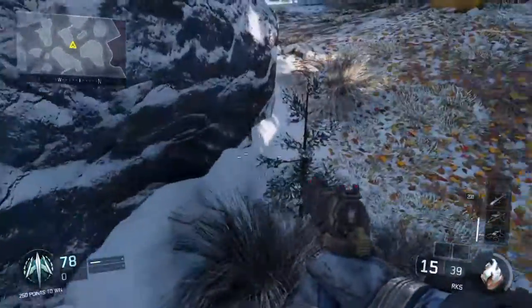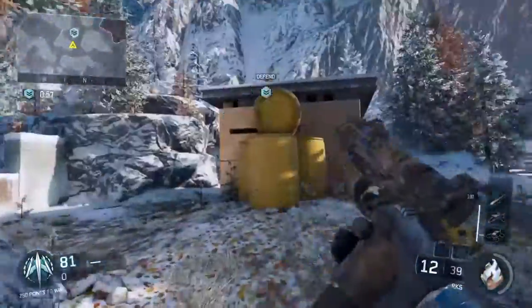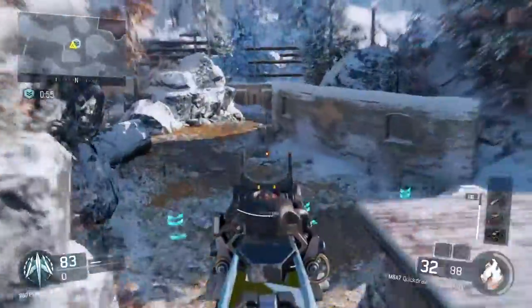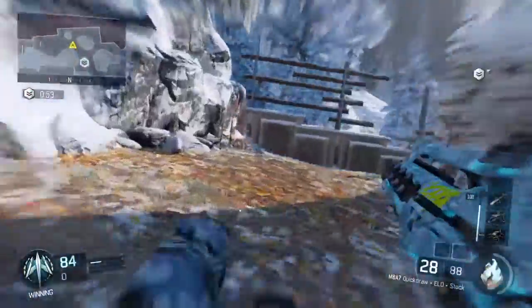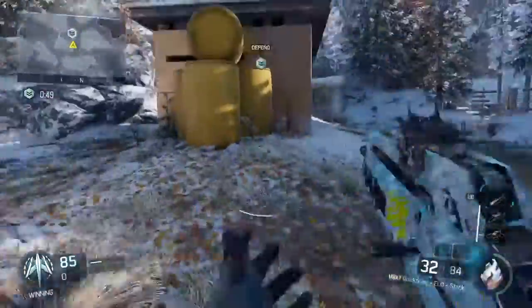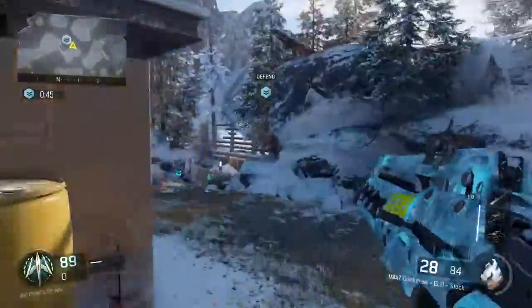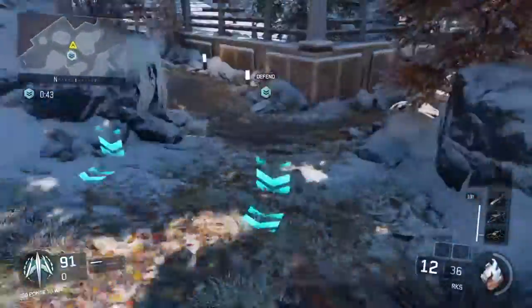This corner right here — you stand at it, you kill them from right there, and they're going to spawn all the way over here in this back area. What I usually do is hop up here, or I run to the side over here — just an easy kill basically.